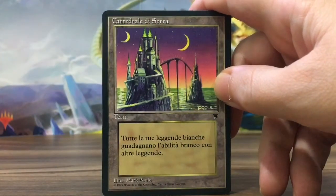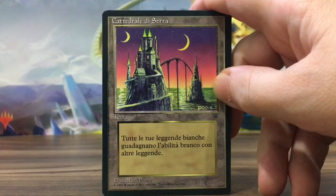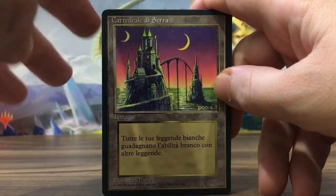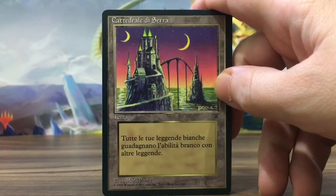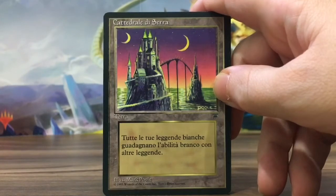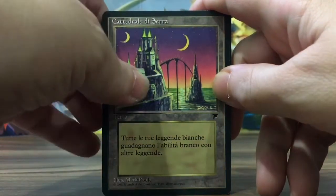And the Cathedral of Serra — let me see here, Cathedral of Serra actually. It's more than six bucks. Your white Legends card, banned with other legends or something. Those are old school cards.